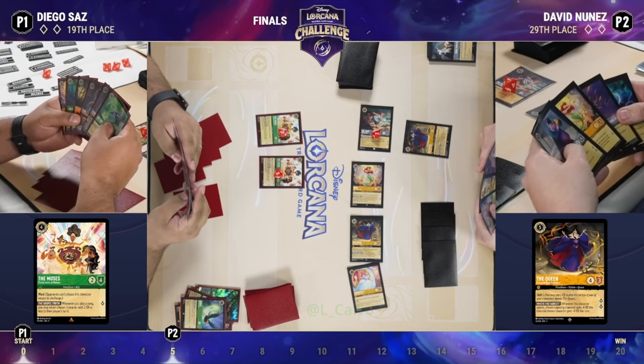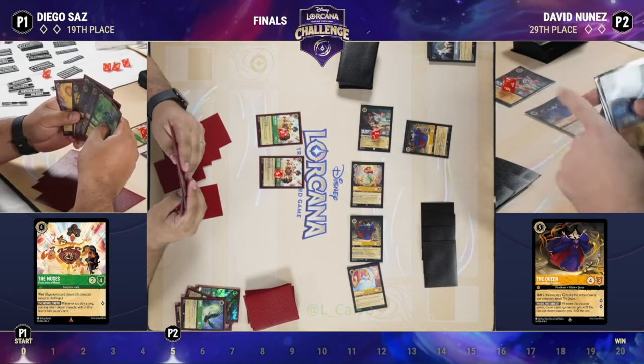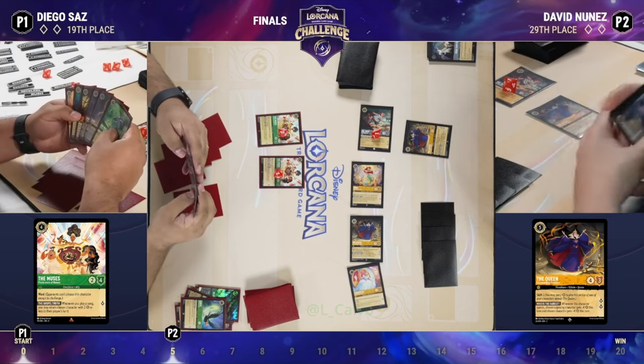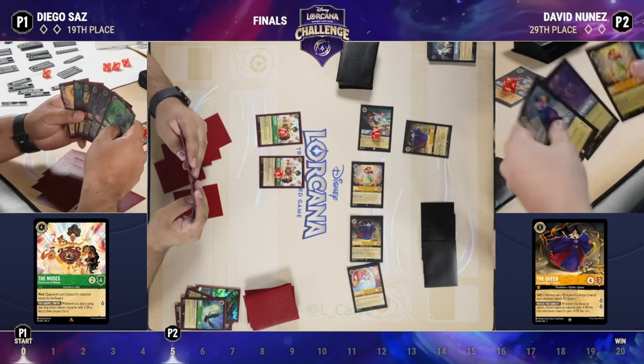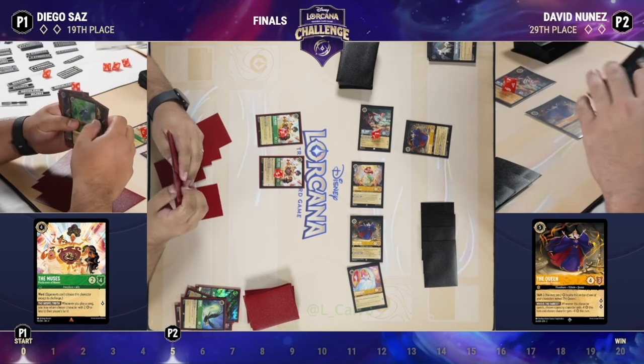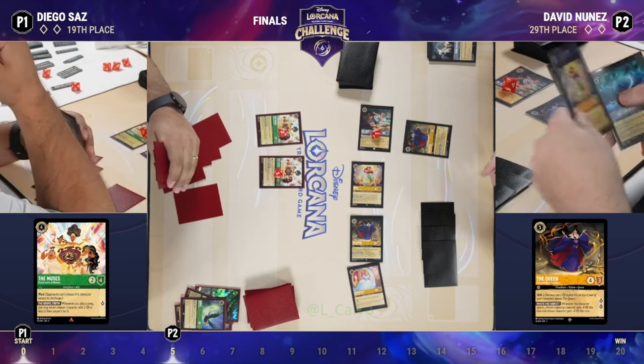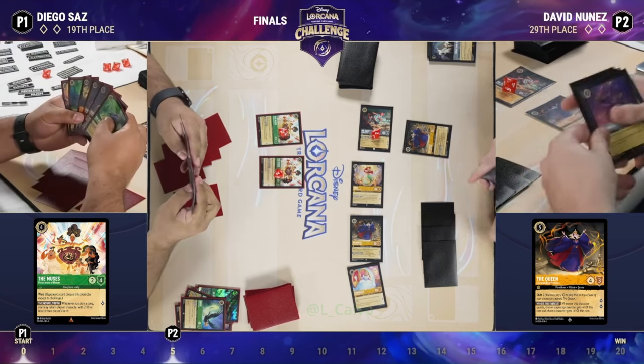If you start challenging, that's not bad, but David's got a Queen and a second copy of the Queen ready to go. If you want to get into a challenge war, that card makes it really difficult to win those. It manipulates your character strength and your opponent's character strength, allowing you to make really efficient trades.